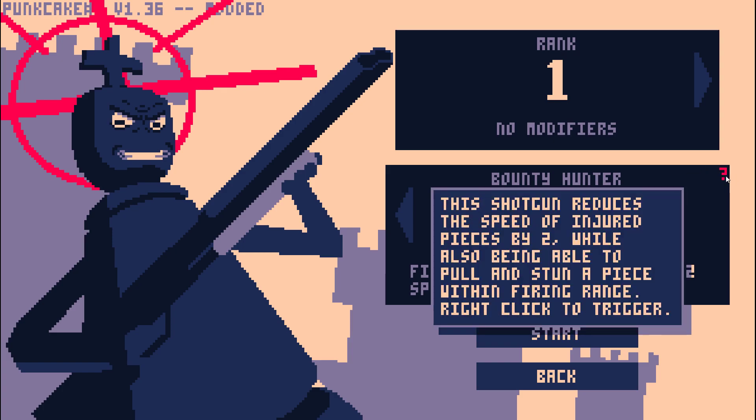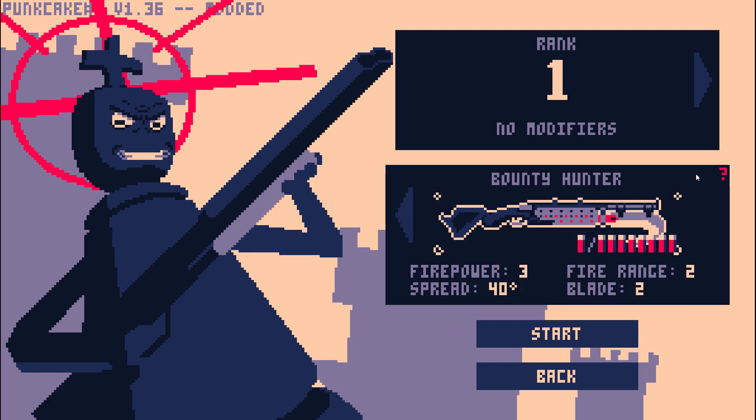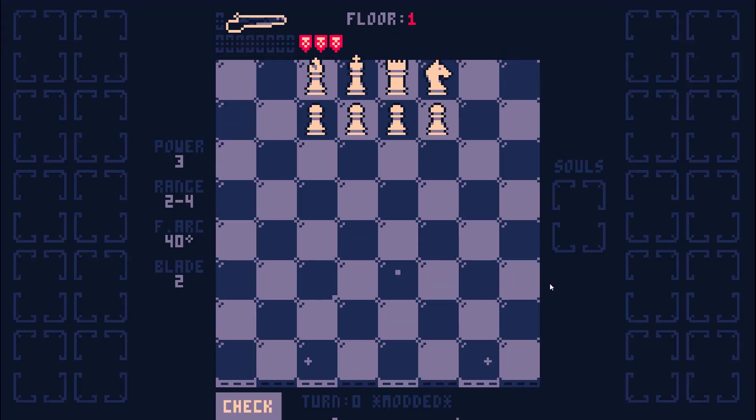Hello everyone, Mycerang here, and we're playing the Bounty Hunter Shotgun, which has caltrops and the hook. We'll be able to just pull pieces to us. With our two fire range, it's not going to be amazing, so we'll have to try to find some more fire range.